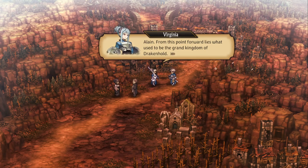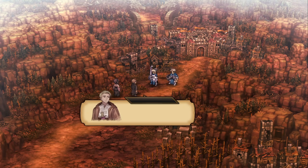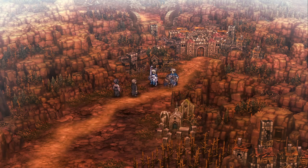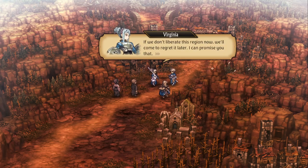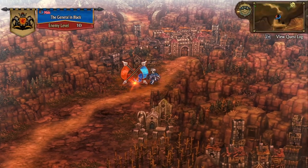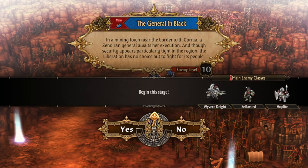'Elaine, from this point forward lies what used to be a grand kingdom, now fallen entirely into Zenorian hands.' Xenoria has been tightening their patrols — a townsperson saw them transporting prisoners, a stunning knight in cold black armor. That must be General Berengaria. If we don't liberate this region now, we'll come to regret it later. The main quest is 'The General in Black' at level 10. We'll explore first before doing anything else — it is a battle we cannot skip.